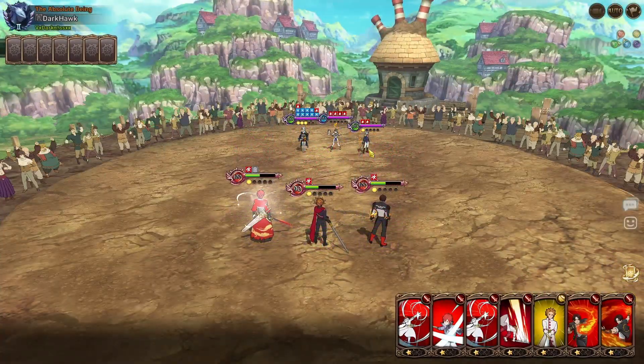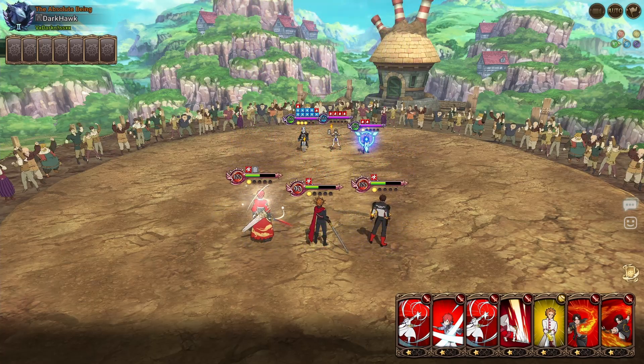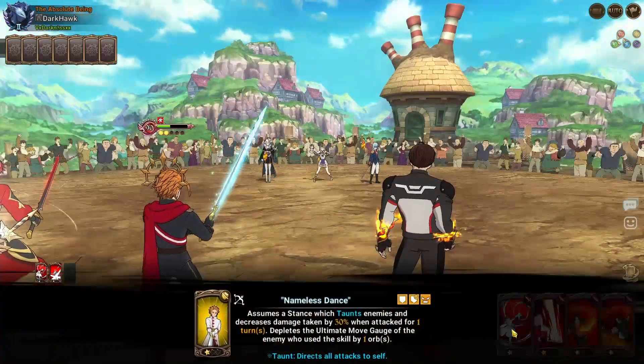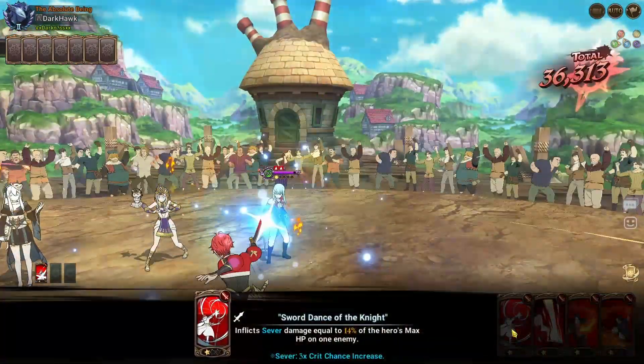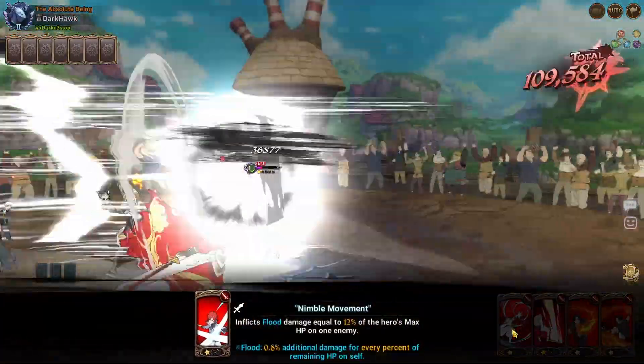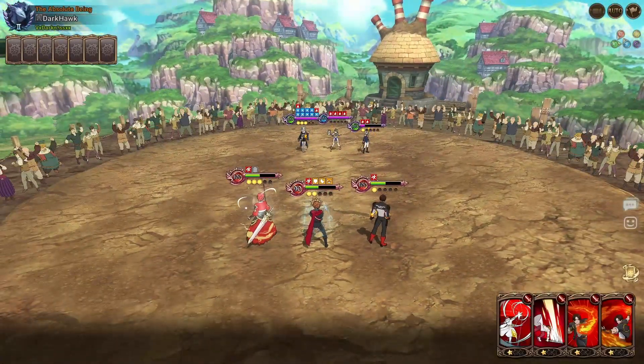Who gets the extra ignite there? Amelia — that was the only character I didn't want to get it. We'll go one, two, and I'm going to Freya. Crit chance is good enough; we can get the kill on Rimuru, although I do remember Rimuru having pretty decent crit resistance. Yeah — look at that. Definitely going to need more crit chance on this man.